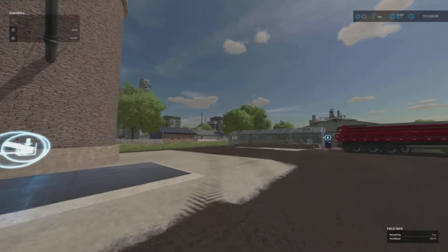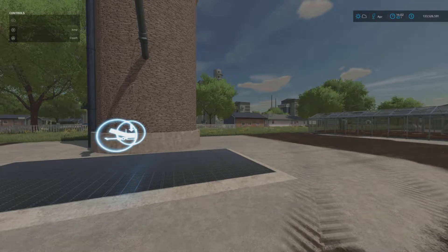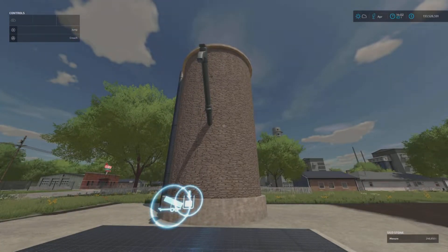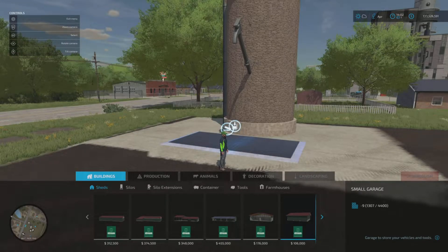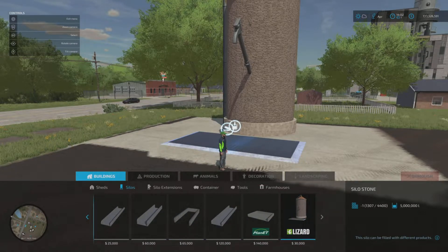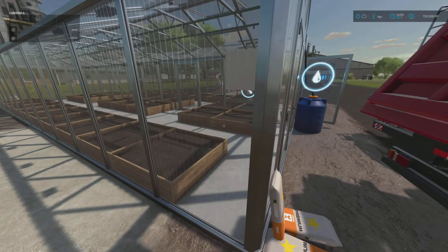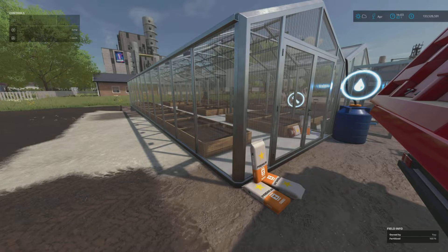What it actually does is these two, this close together, their storage capacities are now combined. This silo holds five million liters - jumping in for a quick look under silos - five million liters for this silo, and it's 30 grand, not a bad buy really. So the five million liter storage of the silo combined with the standard greenhouse capacity gives you five million twenty thousand liters of water, and five million three thousand one hundred fifty liters of manure and seed.